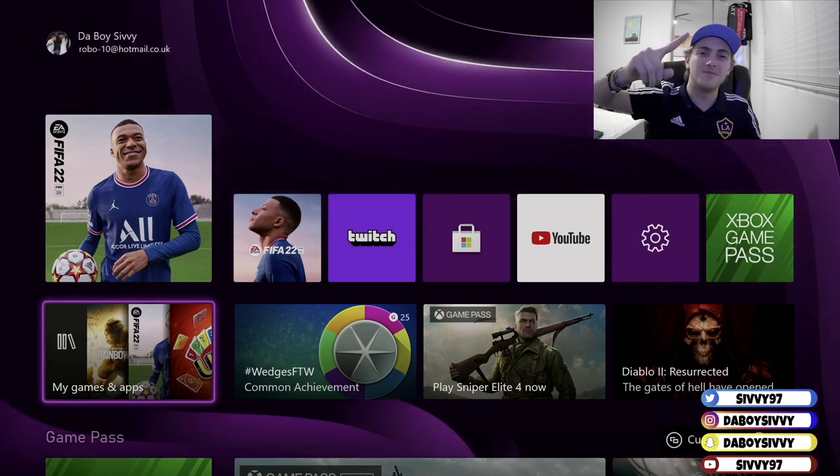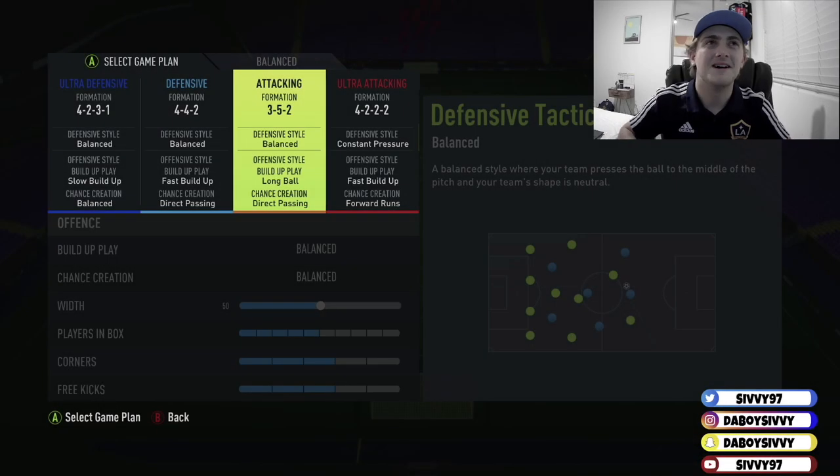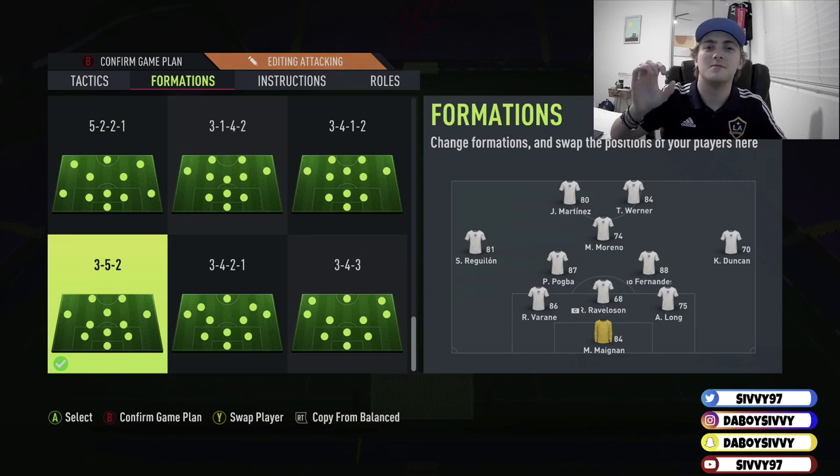I'll load it back up and show you the attacking one. Alright guys, I'm back with the new attacking formation — I'm going to use this probably for the next few weeks. I recommend Hakimi especially for this formation. This is his formation — Hakimi owns this formation. You need pacey forwards, kind of pacey centre-backs, good passing CDMs, and then normal CAM and normal full-backs. But Hakimi owns this formation — trust me on that.